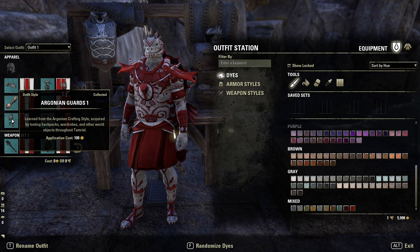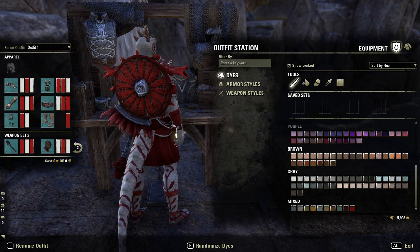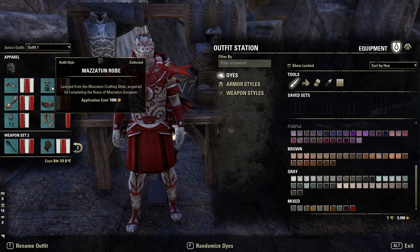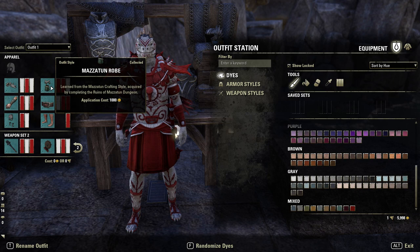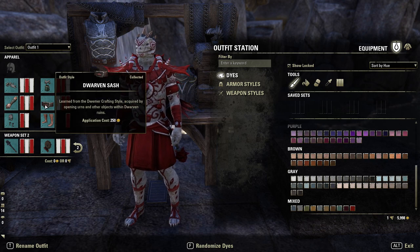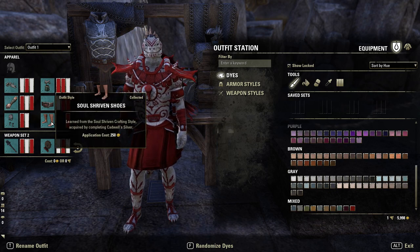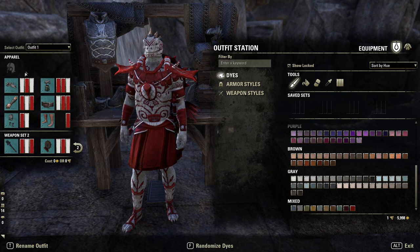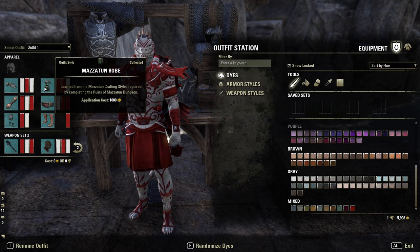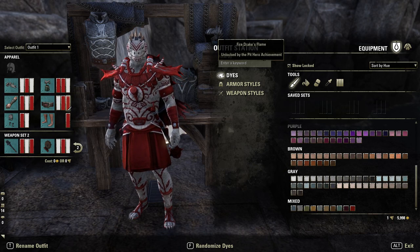The gloves are Imperial Gloves Three (light) to keep things simple and avoid disrupting the main parts of the outfit. The legs are Argonian Guards One — these contrast under the body's skirt so the legs aren't visible, creating a skirt feel, which is quite cool. The body is Mazerton Robe, which gives that skirt and upper chain for an Argonian-ish feel. The belt is Dwarven Sash. Colors: shoulders are white, red, white; gloves are red, white; Mazerton is red, red, white; belt is white, red, red; boots are just red.